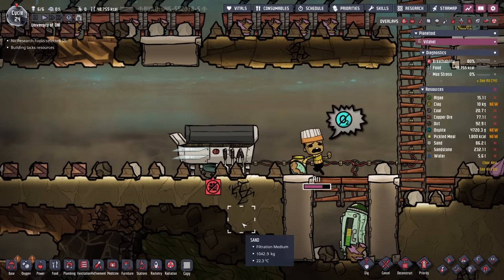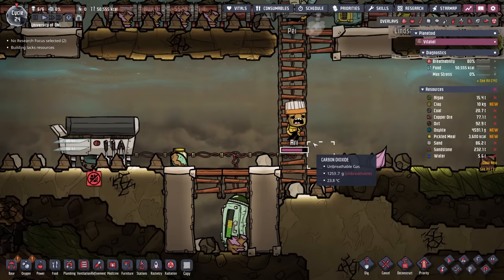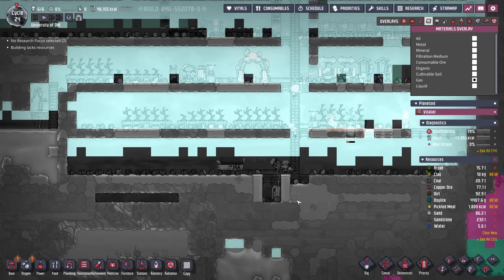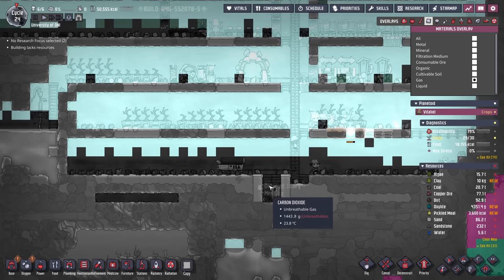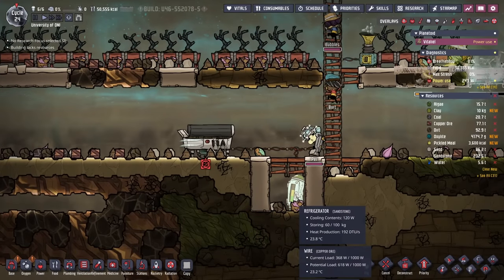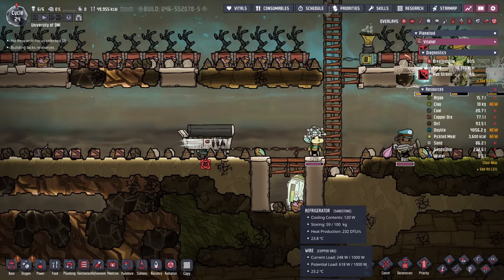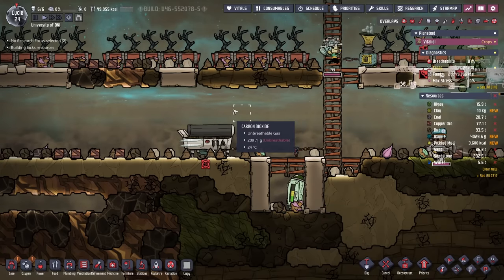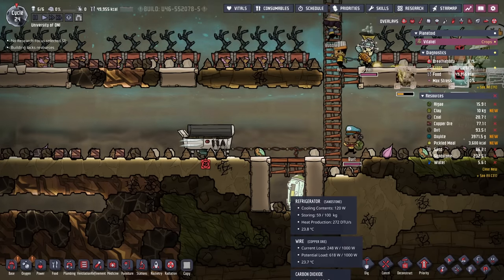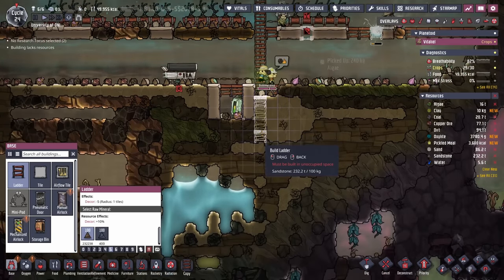We have a bit of a problem though. As you can see, the duplicant cooking doesn't have any oxygen down here — and it makes sense, because this is our carbon dioxide pit. The reason we built the electric grill down here is it's conveniently located next to the refrigerator, and one day we'll get machines to help load things to and from it. For now, let's just build our carbon dioxide sink a little bit lower.